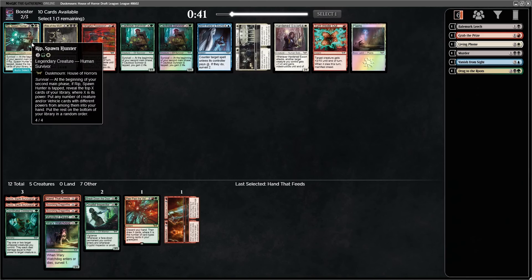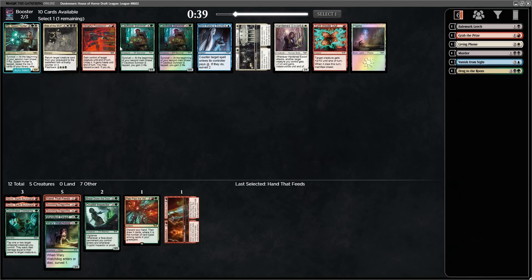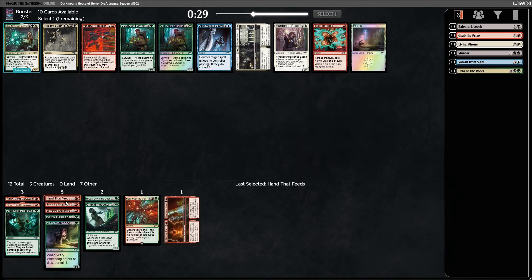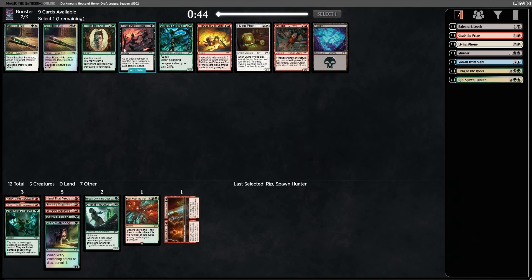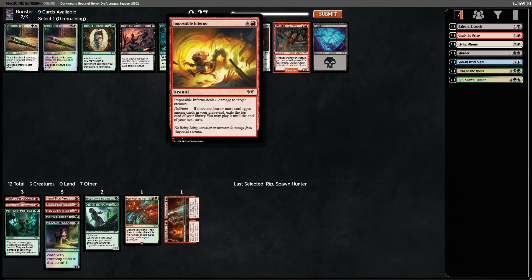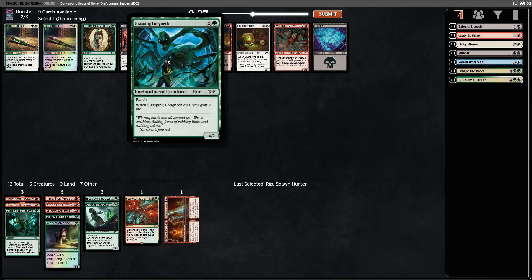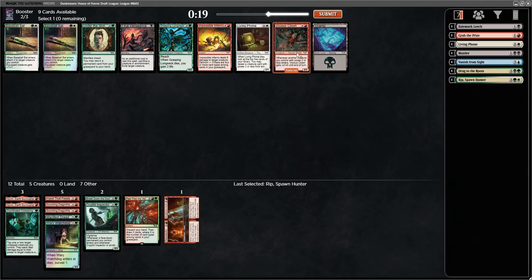Rip Spawn Hunter. The only other cards in the pack are the Cautious Survivors, which are mediocre, and Turn Inside Out, which is also fine. I don't feel like I'm going to wind up with the white to splash this, but I'd rather have the option than take any of the other cards here. Five mana removal is just not good. There's also Long Neck, which is an enchantment actually, but two toughness absolutely sucks because everybody manifests stuff. Between the two, I'd rather have the Clown just on terms of stats.